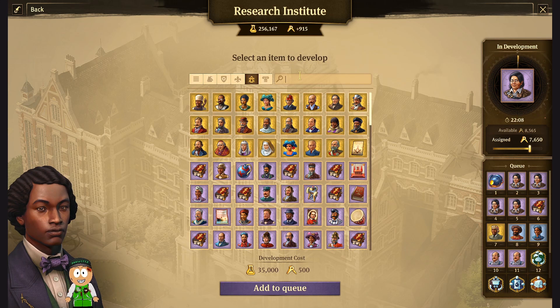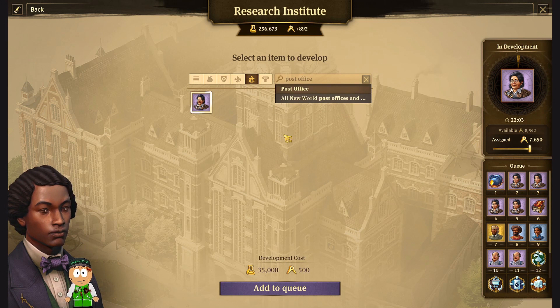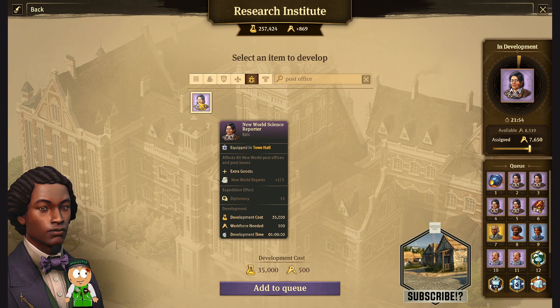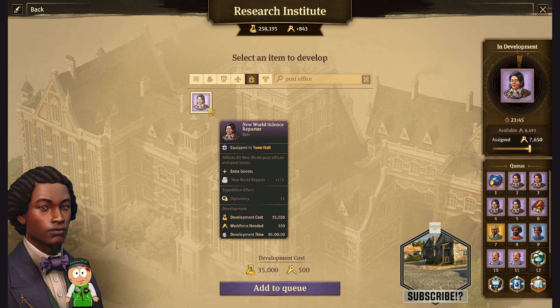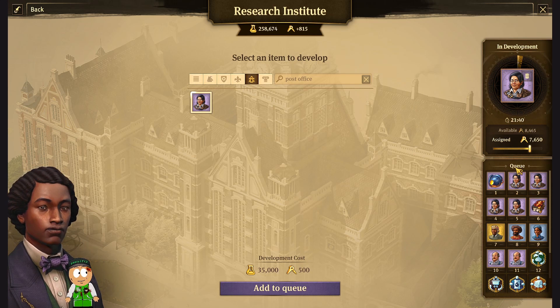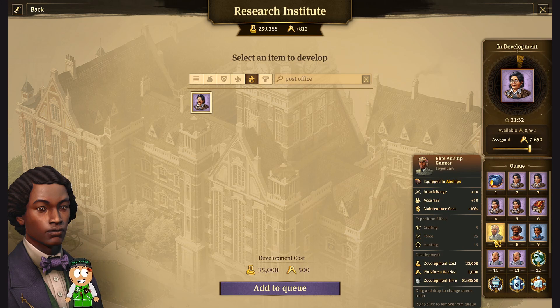As you can see there's only one item for the post office — the New World Science Reporter — and she's providing extra goods: New World Reports. She's the only item that can generate the reports. I'm not sure how important they are but we'll see in the future — this is the only way we can get her. It's going to take a lot of time to create her — I have one, two, three, four... in total six in the pipeline. I'm going to make this item and then additional items from the previous episodes.